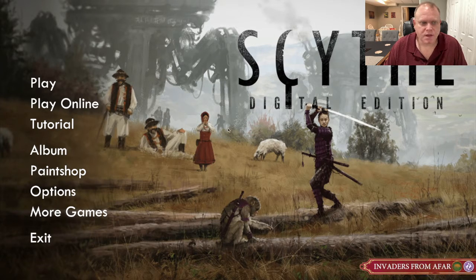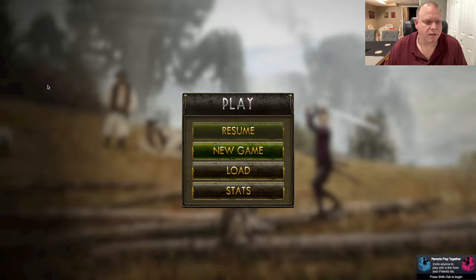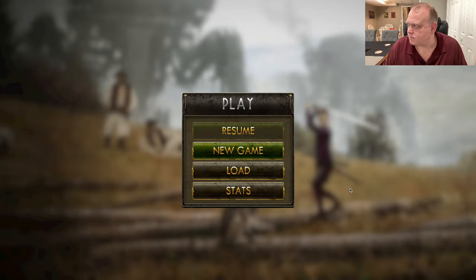Here we are in the game Scythe — beautiful, you've got to love the artwork. We're going to play offline, not online, because online games with real people take forever. I can usually play one of these games in about 40 minutes. So we're going to go ahead and say new game.